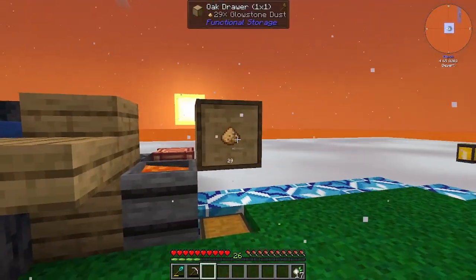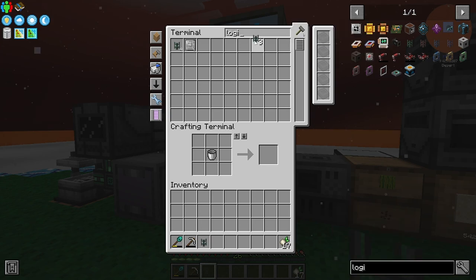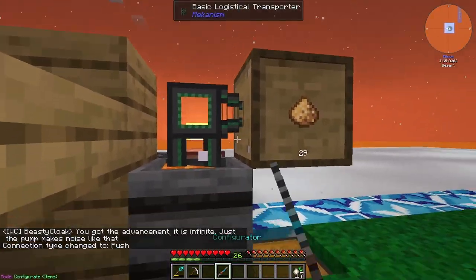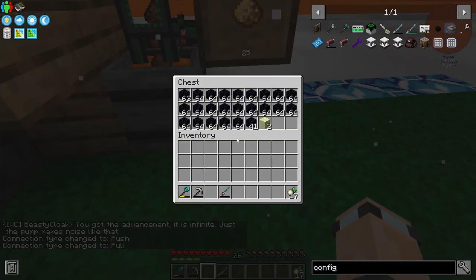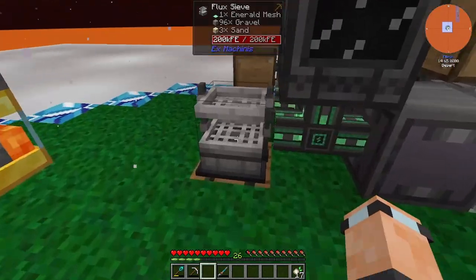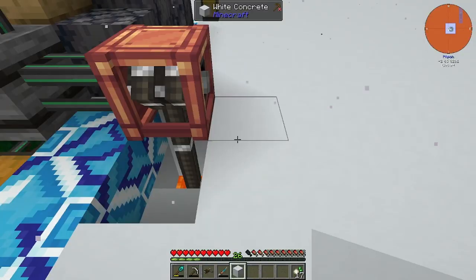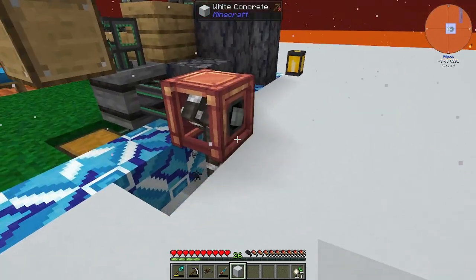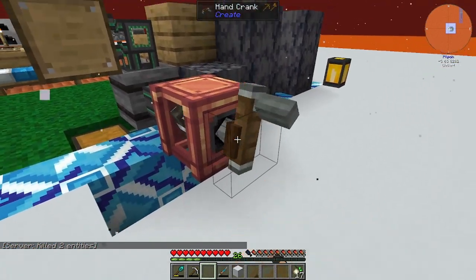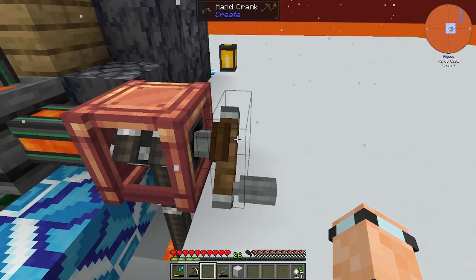I didn't know this was in here to be fair. Right, I need to put these in here - I've moved my Logistical Transport and Configurator. That's going to make us a bunch of endstone, we can smoosh that down and use our sieves. I put a bunch of gravel in here - oh cool, got diamonds! I did wonder why my concrete was so expensive to expand - I think it did the concrete connected underneath the original platform.